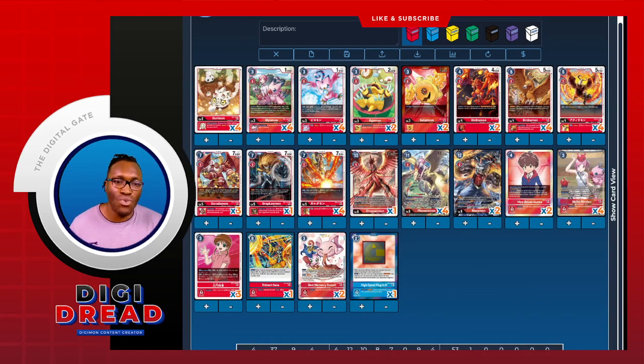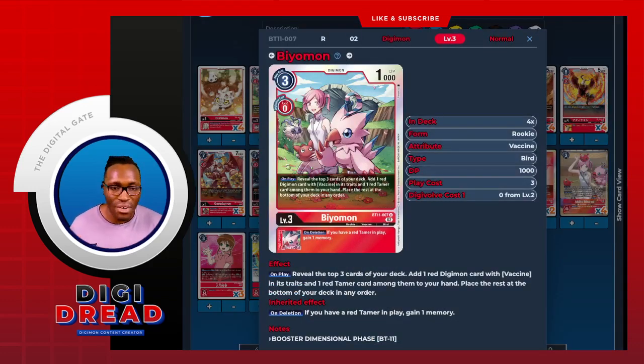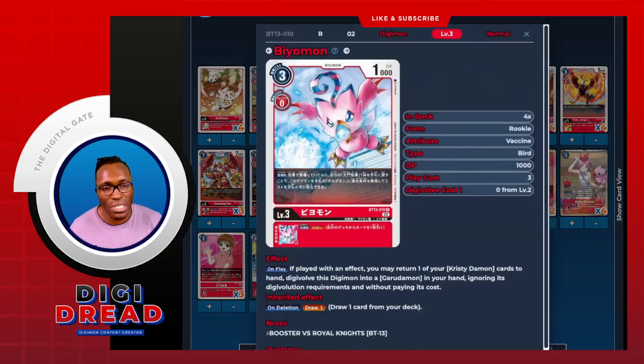Going on to the rookies, we do run a sweet 12. It has to be the BT-11 Birdramon — this is going to be your primary search and also getting your tamers out. You can net two cards, which is helpful for your strategy, and then on deletion you're able to gain memory if you have a red tamer in play. Obviously our main strategy is about getting those tamers out, so we run that at four.